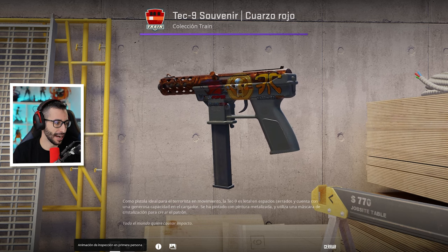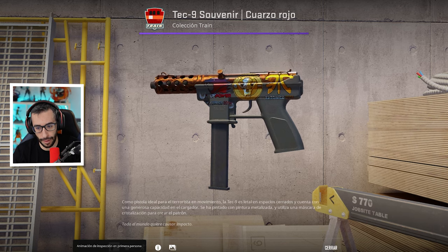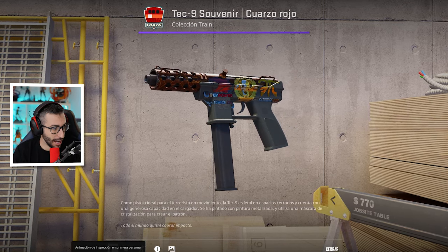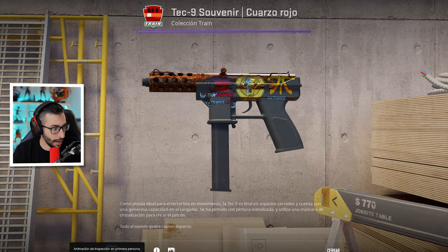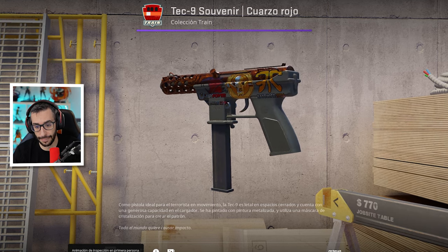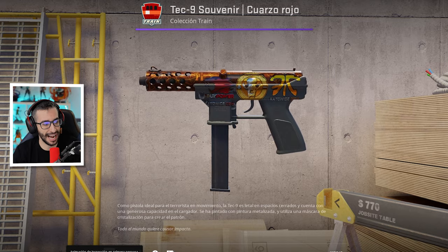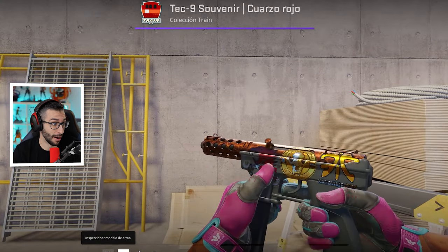Vamos ahora con una Tec-9 Red Quartz Factory New, chicos y chicas, con la pegatina de Abuyi Power Foil, la pegatina de Fanatic Foil y la Gold SL Skull. Existe solo una Tec-9 con esta Abuyi Power Foil y además tiene muy buena posición. El precio de la skin son 22 pavos; precio real, no se sabe. Te puede tocar en la caja MS One 2014 Souvenir de 800 pavos cada una.